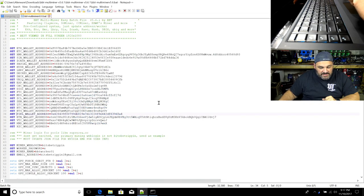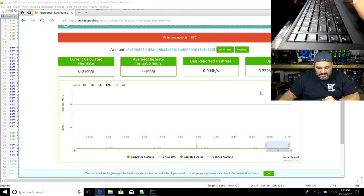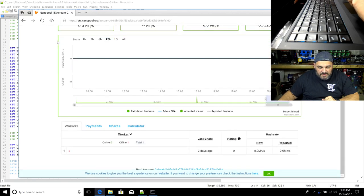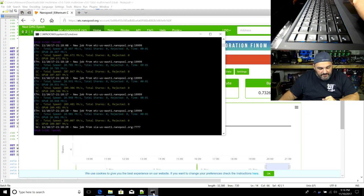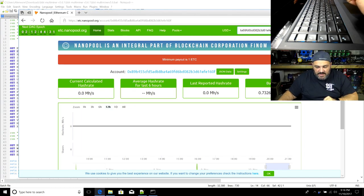To monitor it on the pool, open the batch file again, copy the ETC address, paste it into Nanopool's search field, and hit search. It takes a little while to show up — we've had close to 0.1 ETC in there so far. We're getting 20.9 megahash on ETC and 200 megahash on Siacoin dual mining. Since it's an NVIDIA GPU, it's not really optimized for this algorithm, but it's working.